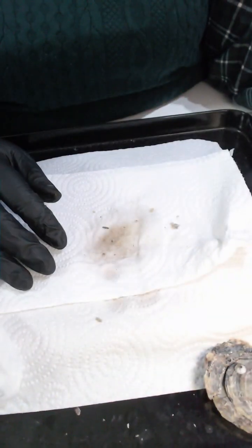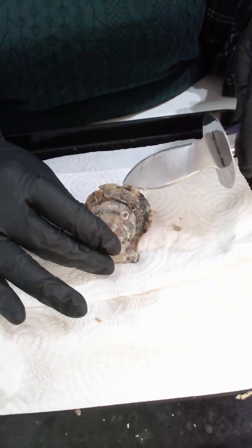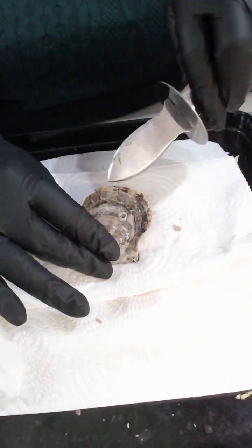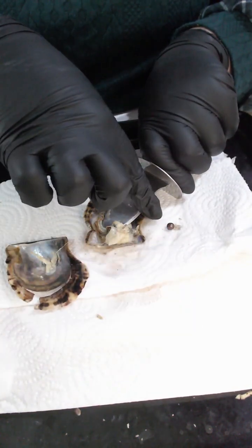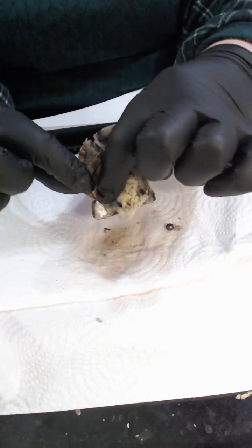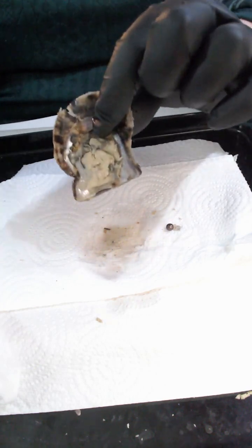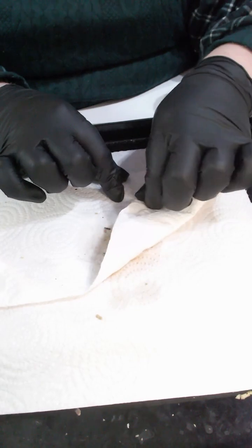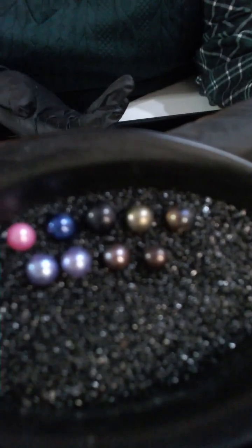And then your next oyster — slight double pop there. We've got a runaway to the side so you can see there's no pearls on that side — a runaway dark pearl there. If I have a squidge in here for you Kathy, there's no more in that one. We've got a darker chocolate, and you've still got one oyster to go.